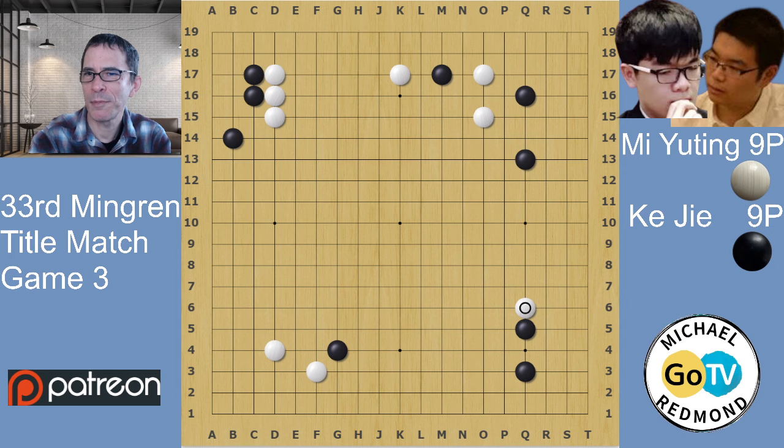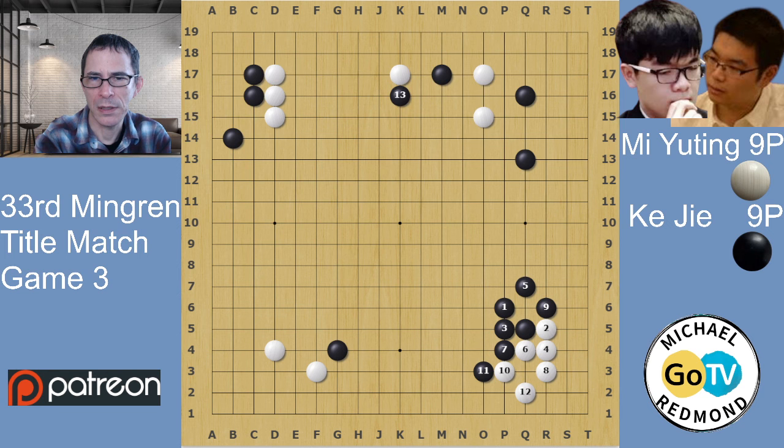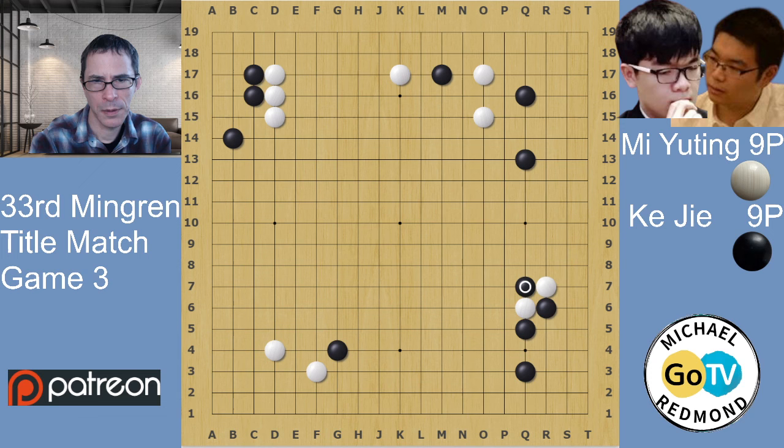Black has a choice of the hane underneath or the hane on top. To show a variation: black has to capture at R6 or play elsewhere. In that case black would switch to the top side, because the bottom side - P2 is a big move but the bottom side in general is not such a big area. So black will probably play away; P2 would finish the local joseki but he's not going to play it immediately. In the game, black played a hane underneath.